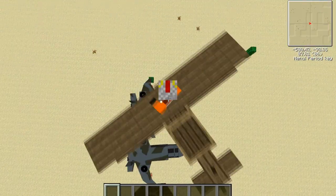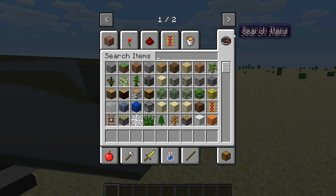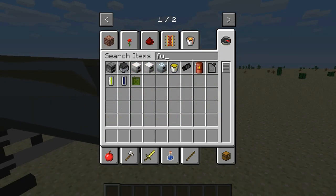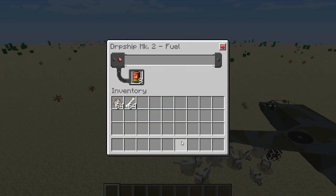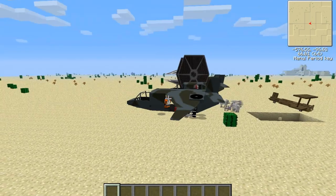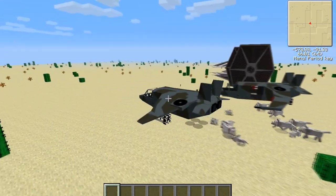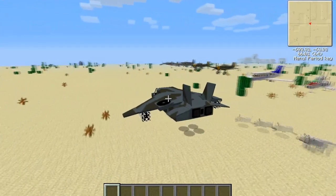Now if we can just screw this thing because no one likes it — hop into this. Got me some fuel, hop into this baby. Which is awesome, this hovercraft. Let's fly back this way.